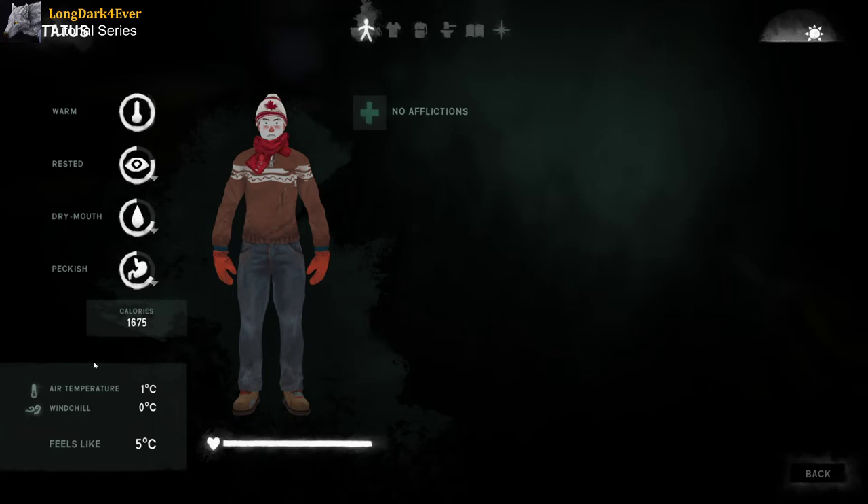At the bottom of the stats screen is your temperature display — it shows what it feels like outside and the bonus your clothing gives you. 'Feels like' is the effective temperature with all your clothes on. For example, if it's 1°C outside, with my clothes I'm feeling 5°C. This is an important indicator — if it's in the red before you sleep, you need to be very careful about freezing while you sleep.